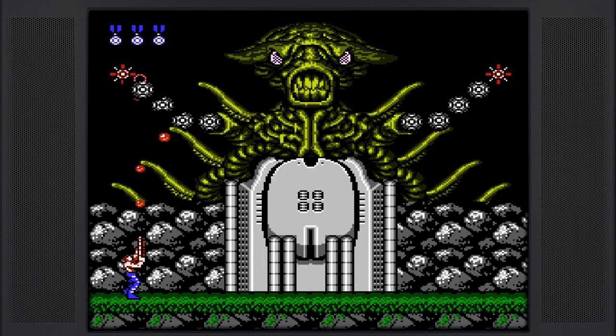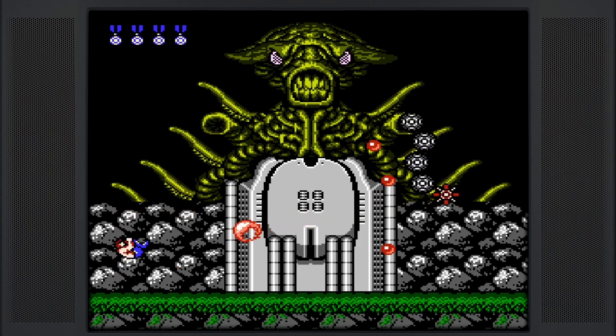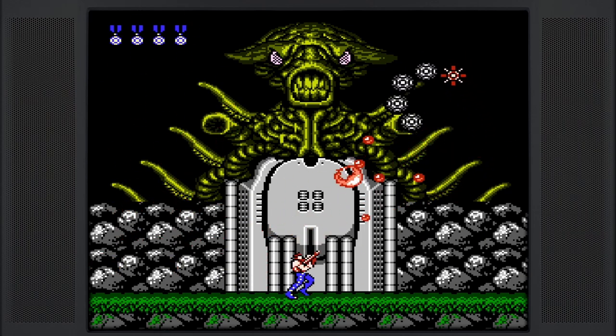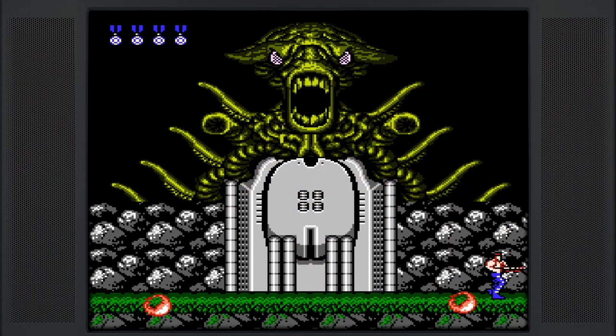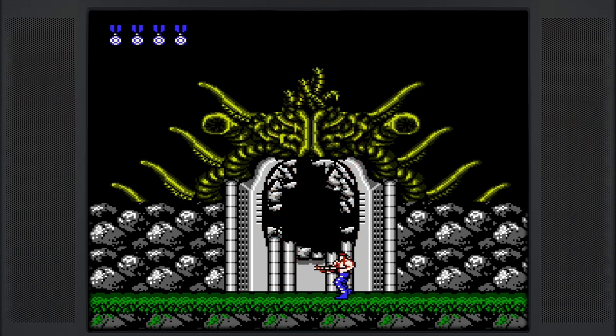For this boss I like to start on the left side of the screen and just mash the spread fire. I will then jump over the projectile, keep shooting, and move over to the right to do the same thing to the arm. I don't remember if you have to kill the arm, but I always do. Ultimately I stand right here on these two little pillar things and keep firing up at the boss until it dies.